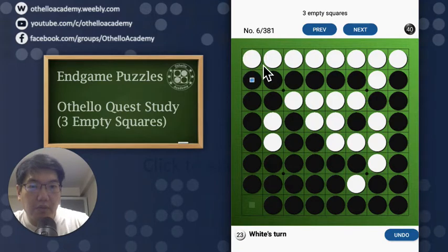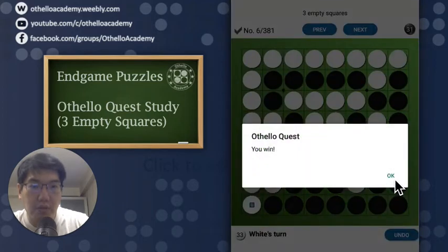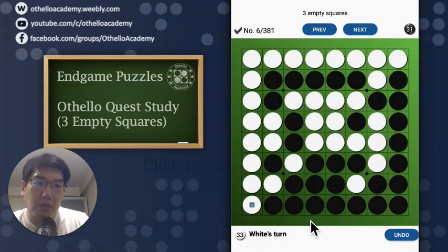When your opponent responds, you would only have one choice, and you would win the game. In this case, we win 33 to 31. Let's move on to the next puzzle, number 7.